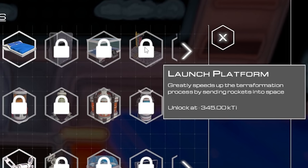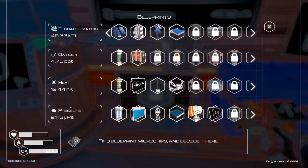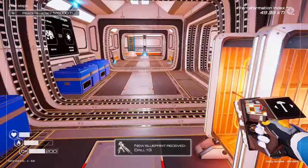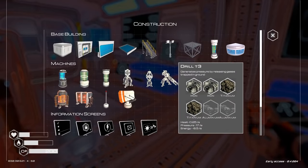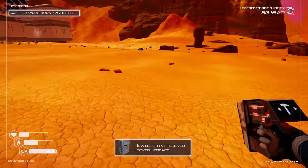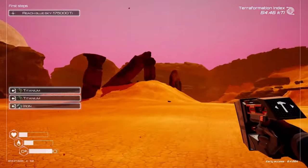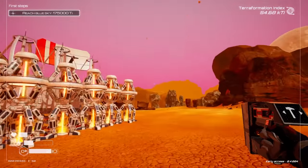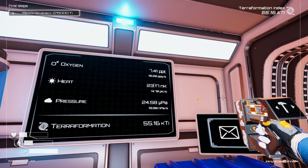A launch platform — sending rockets into space? And a nuclear reactor! That's coming up soon — I just need more pressure, which means more drills. We just unlocked the drill T3! I didn't realize that was coming up. Lots of aluminum needed, but it's also interesting that I started finding aluminum on the ground. I'm going to do a couple more tier two drills and then go find more aluminum. The sky is kind of purple now — it's not as orange as it used to be, so that's kind of cool. We're doing the terraforming thing — that pressure is going up like crazy.